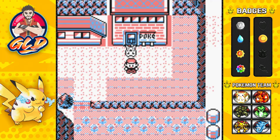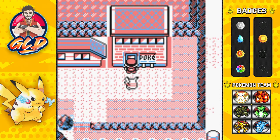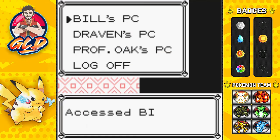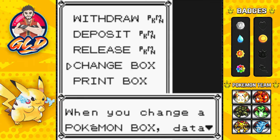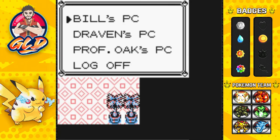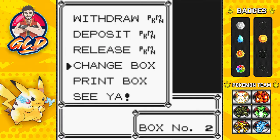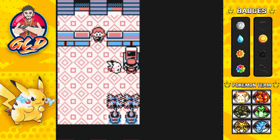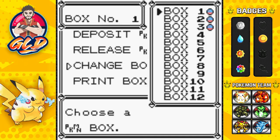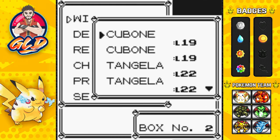This is the episode, guys. In the next episode we'll be facing Koga the gym leader. Before we do that, some of you are going to say I forgot to show things - so here we are in the PC. I'm going to show you guys the last two boxes because that's where the majority of the Safari Zone Pokemon are. Let's go to box number two. We'll deposit this little guy here and we will be evolving that Pokemon pretty soon.